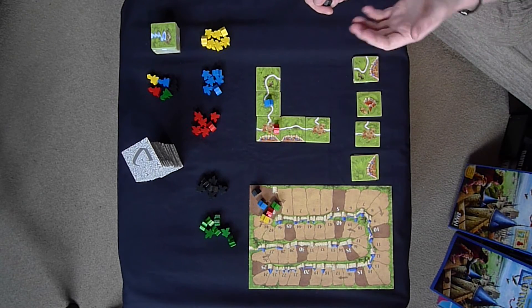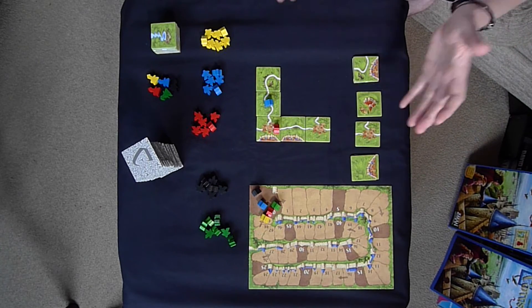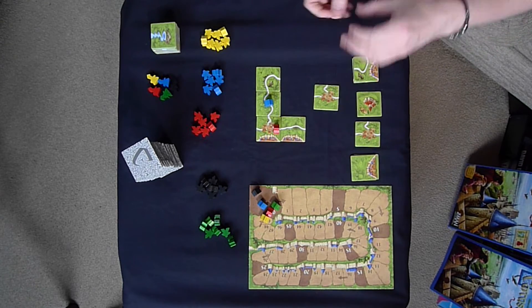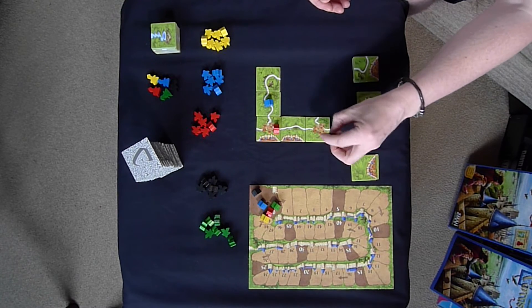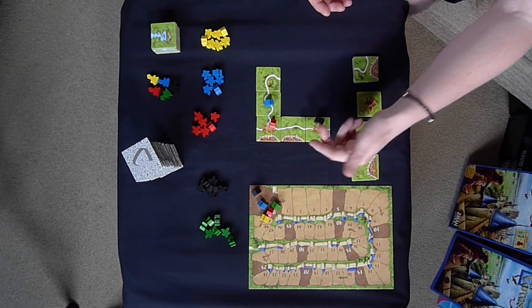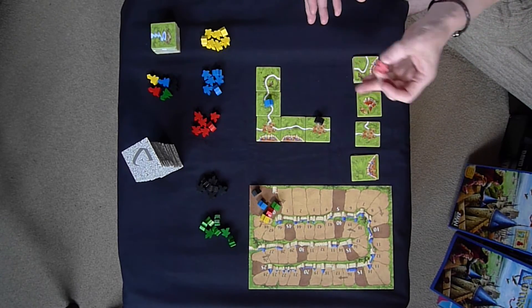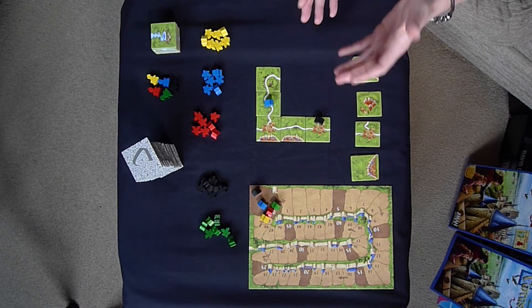For a road, you score every completed road. A completed road is one that runs into a city or another building that actually finishes the road. Any player can play tiles anywhere that matches, so another player might actually finish a road off. You get one point per tile that the road is on — for example, one, two, three tiles equals three points. Once a feature — road, monastery, or city — is completed, you take your meeple off and can reuse it in the game.